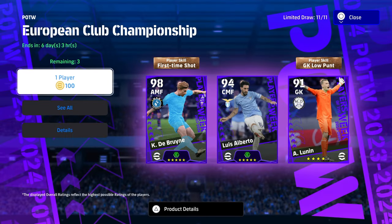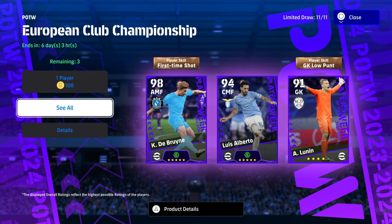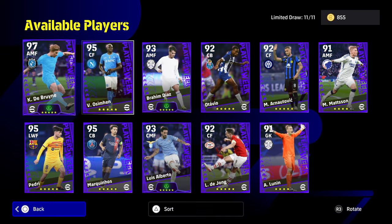De Bruyne is obviously going to be the main attraction here. Luis Alberto as well is a good player — he's got the booster. Lennon is obviously the goalkeeper. You get three chances at getting these players. I will be honest, at this stage in the game, these players are kind of for newcomers. I know the boosters do make a bit of a difference, but the likes of Pedri and Marquinhos have had better versions of these cards out.